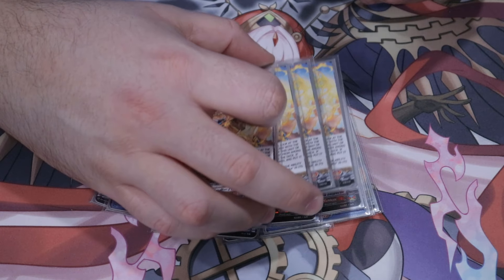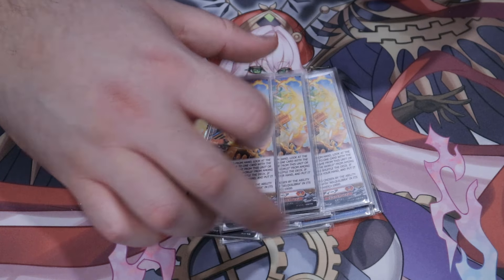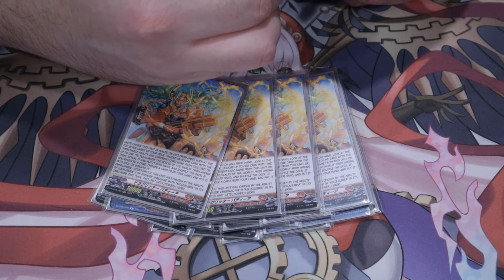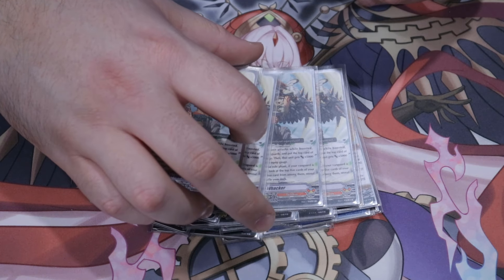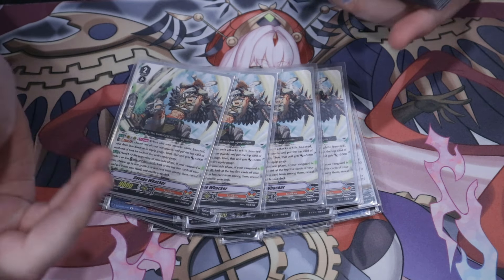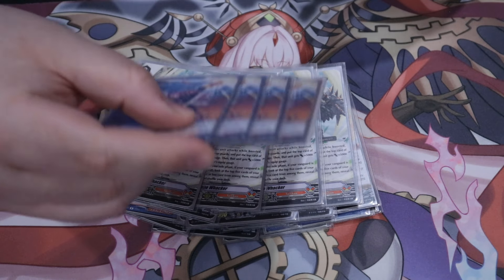We also have four copies of our grade two top-checker to find Overcharge or other good cards. This is to make sure that we can sculpt and actually find good cards. It also gives a nice little 5k to something if need be. That's ten grade twos.